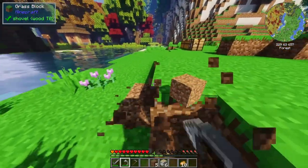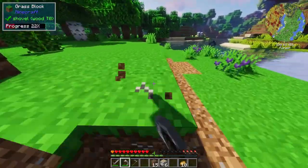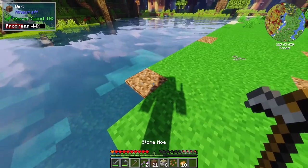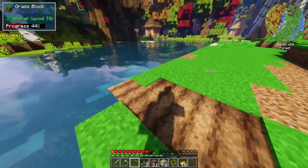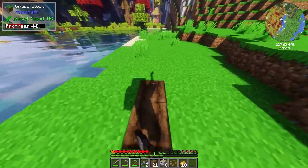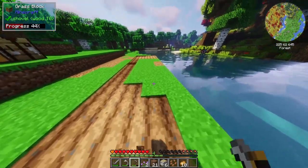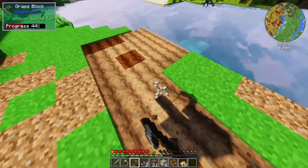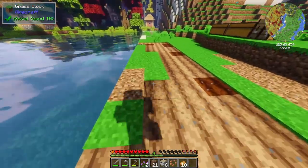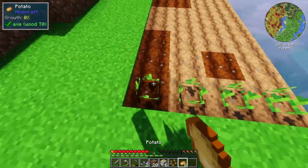Let's clear a little bit of the dirt here so that we can have a nice looking and effective farm. From memory, we can go four wide away from a source block, so this should be perfect. Let's have a big farm like this. Yeah, there we go — they're getting damp.